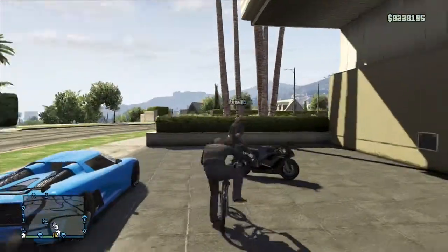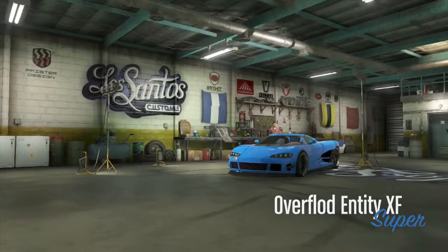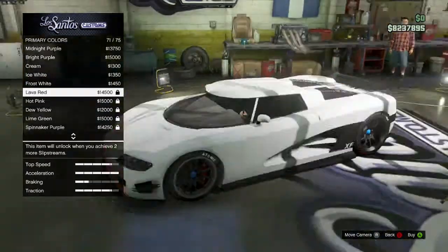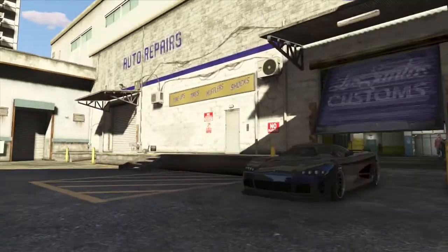Get in the duplicated car and drive it down to LS Customs. When you get to LS Customs you want to change one thing on it — I changed the paint job to like a midnight purple or something. Then drive back up to your garage.